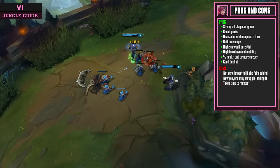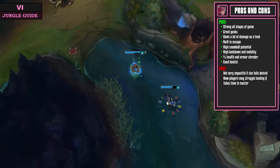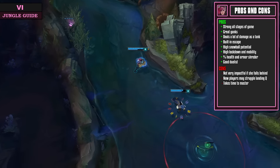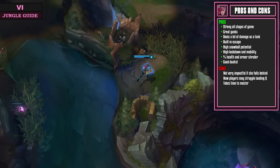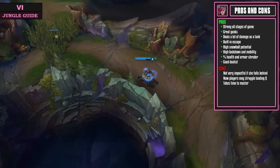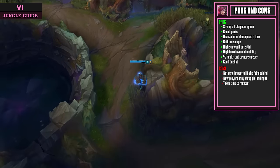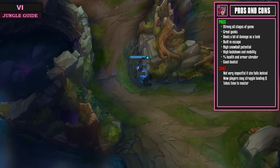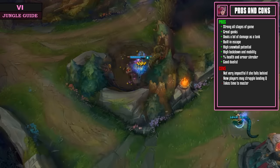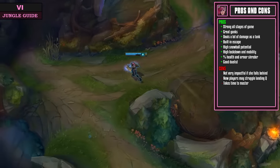In her build we generally go for a Warrior and then a Trinity Force and then get really tanky. Even though this will make us a really tanky frontliner, we still deal a ton of damage. We have a built-in escape from her Q and very high snowball potential due to our mobility and high damage. With those gap closers come high lockdown and mobility. Finally, we have percentage of health damage and an armor shredder in our W, which makes us a great tank killer and dueler.